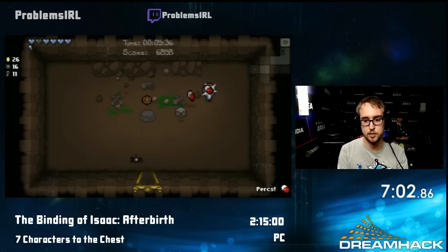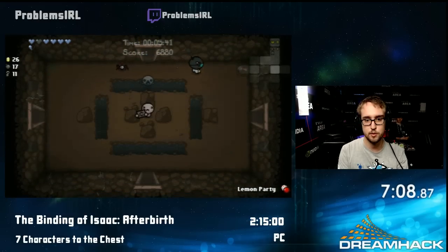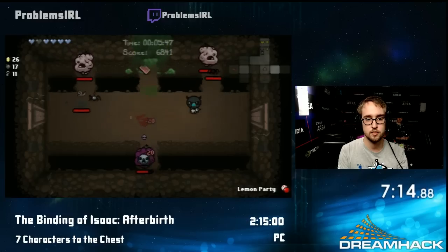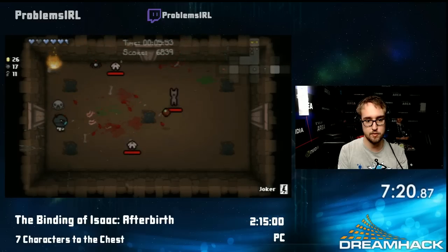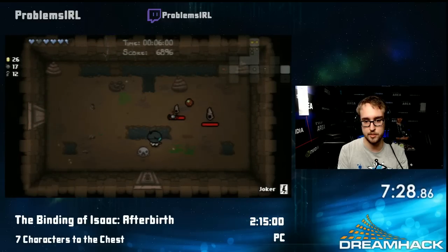I want to bomb the mushrooms because you can sometimes drop random stuff that's useful, most notably the Liberty Cap. We're going to do seven runs, so I'm probably gonna find one — it's a rather common drop. I got a Joker card, which takes me to the Devil Deal. So I can save that until the end of the floor and see if I hit the Devil Deal, and on a floor where I don't hit it, I can use it to teleport there.